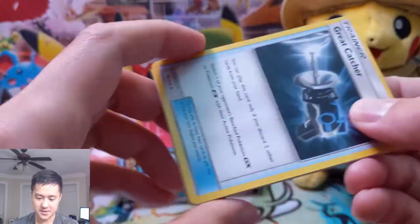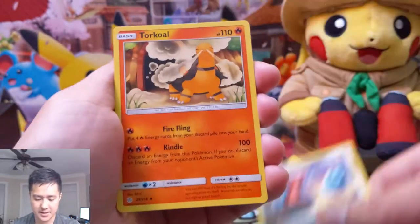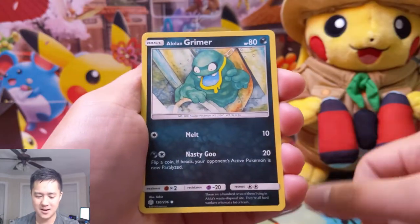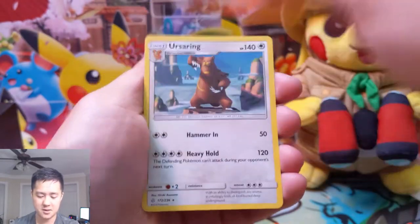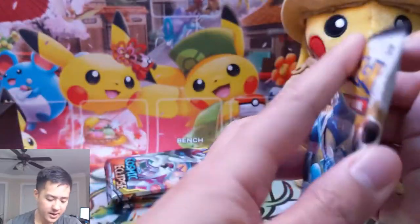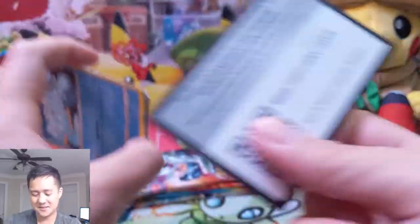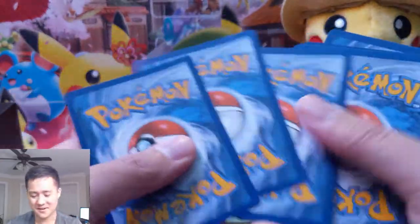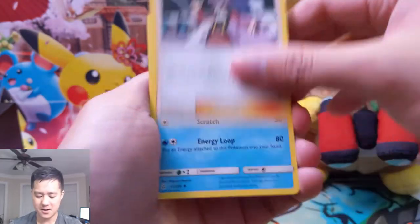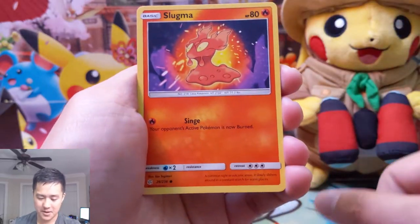That's a good hit right there - full art Great Catcher. This is a good example of the centering issues: the top is pretty thin compared to the bottom. Probopass, Torkoal - ah, Torkoal, we need you and your friend. Rowlet, Alolan Grimer, Magnemite, Tepig as a reverse, and a Pangoro - it reminds me of a Kung Fu Panda bear, even though it's not a panda. Once I saw it I could not unsee it. So this is kind of what I was expecting from the previous opening - where are all the good rare slots? Here they are: a full art and a secret rare. We have a Slugma.